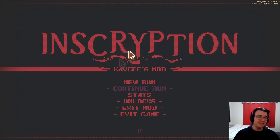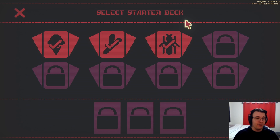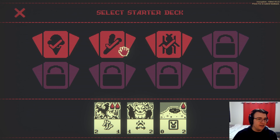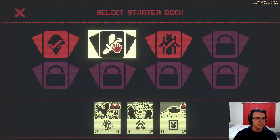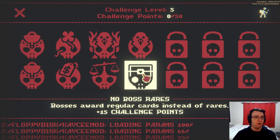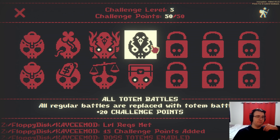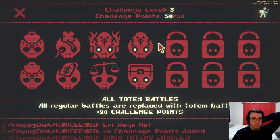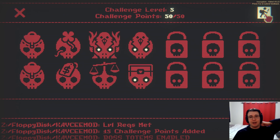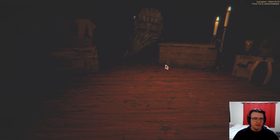Hey guys, Tyler here. Welcome back to Inscryption — Casey's mod, win or lose, I'm having a lot of fun with this game. It's really blown away my expectations, especially for a beta game. We are back on Ascension Level 5, Challenge Level 5. I'm going to pick the middle starting deck with the bones and the bone creation. This one seems quite bad, I'll be honest, but maybe I can make it work. I have to win with bosses awarding regular cards instead of rares. The totem battles for boss and regular did kind of bite me before, but if I get a really powerful start, it won't matter what the totem is — I'll just be winning. Win, idiot. Why would you not win? That's the best strategy.